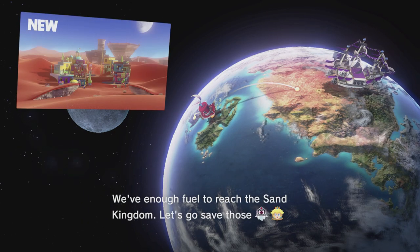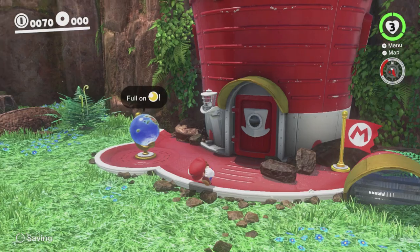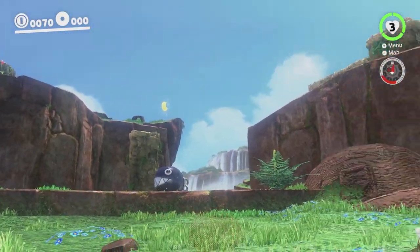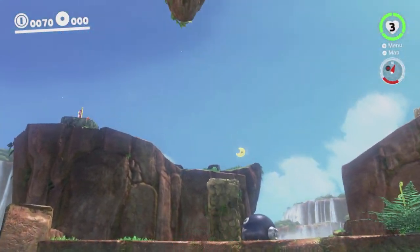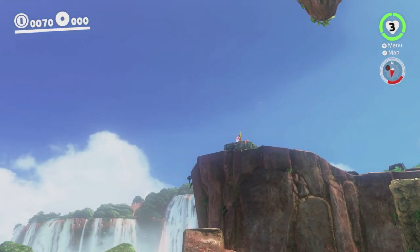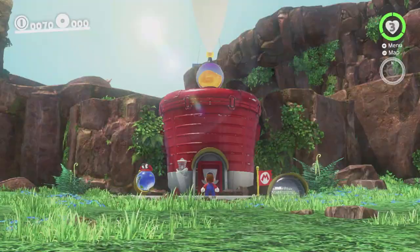So now that we've done that, we have access to the Sand Kingdom, and we can go back to the Cap Kingdom if we wish. We can also just go back to Cascade and wander around getting more moons if we want - there's one up there. But we don't actually need any more moons, and it's going to be a bit tricky to do with crouching. We can get up there pretty easily though - I can checkpoint warp up there because I already hit that flag. Anyway, I reckon we will actually travel to Tostarena, because the cutscene for doing that has some really nice music.